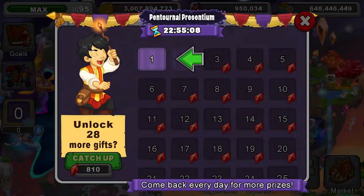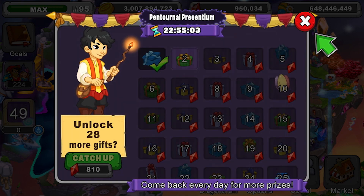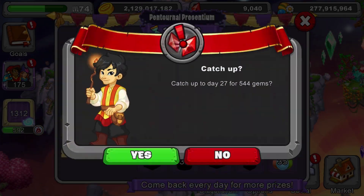The next stop on the tour is the Daily Rewards building. Log in every day to collect a new gift — magic, rewards, and more await. Missed a day? Don't worry. You can spend a few gems to get caught up.